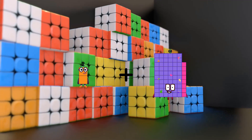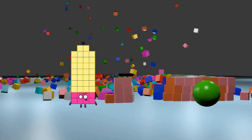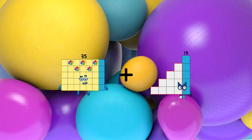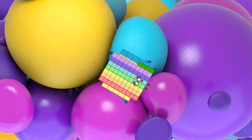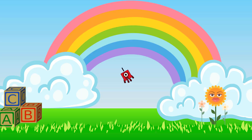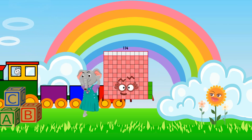2 plus 41 equals 43. 38 minus 35 equals 3. 35 plus 74 equals 109. 3 minus 2 equals 1. 70 plus 44 equals 114.